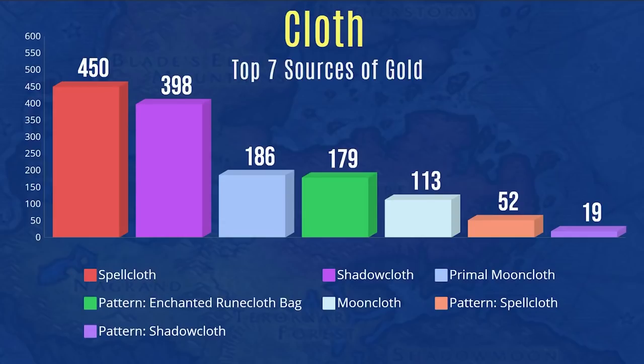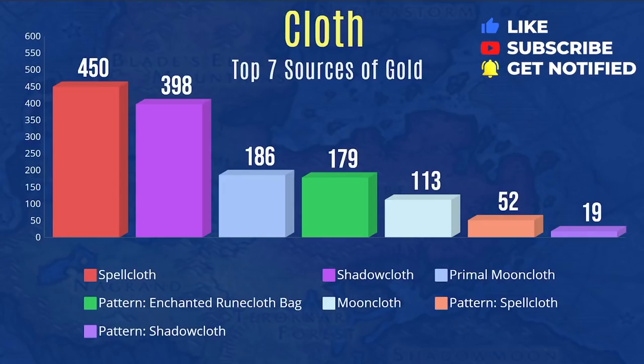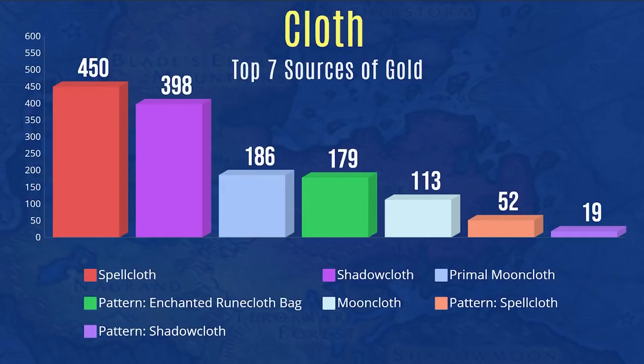Spellcloth sold the most on my server, then shadowcloth since I got two of them each, then primal mooncloth — which coincidentally was selling for the cheapest, typically under 100 gold. Using the keyword 'cloth' to filter results, we also see patterns: the Pattern: Enchanted Runecloth Bag from Silithus contributed nearly 200 gold, and the Pattern: Shadowcloth and Pattern: Spellcloth both sold quite a bit. Those patterns are also available to buy in Shattrath City.